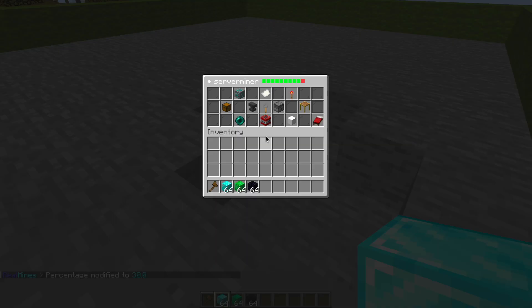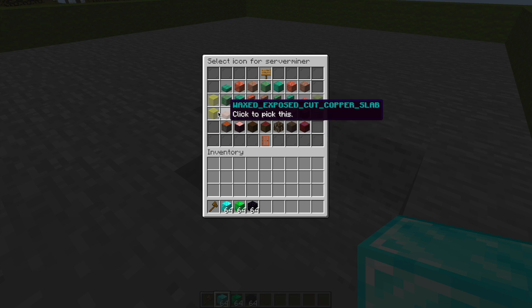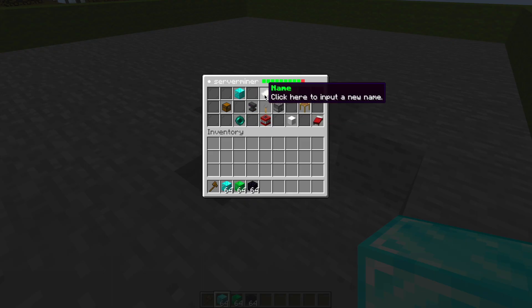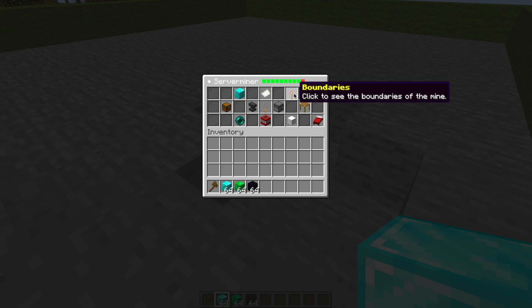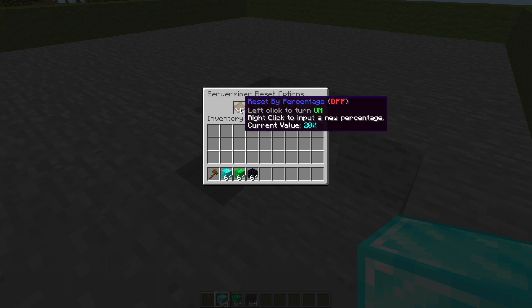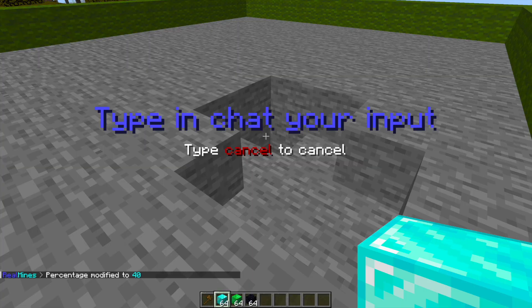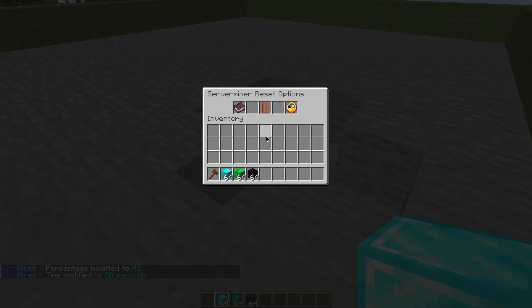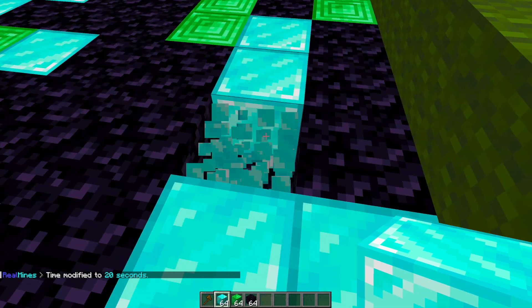Let's set the percentages. Click to edit the percentage — it's going to be 60% obsidian, 30% diamond block, and 10% emerald. Quite powerful, I wouldn't recommend doing this but just as an example. Hit close. Now for resets — this is important. You can reset via percentage, so once it gets down to 20% it will reset completely. Left click to turn that on, right click to change the percentage to maybe 40%. Over here we've got reset by time, which is on automatically, and we can change this to maybe 20 seconds.